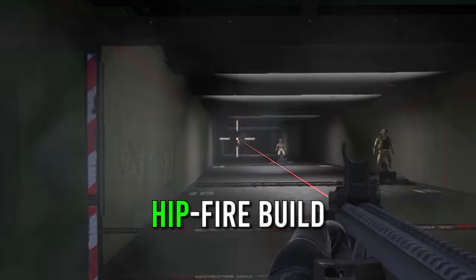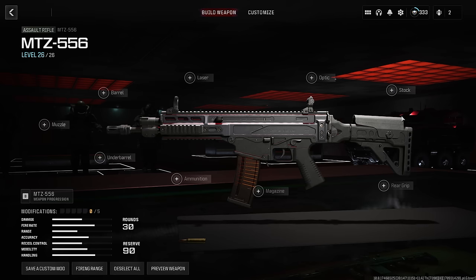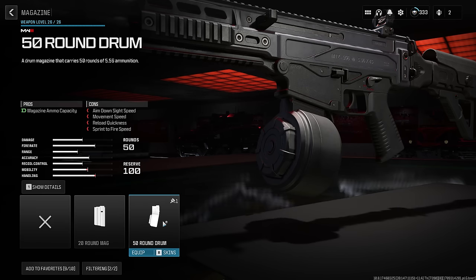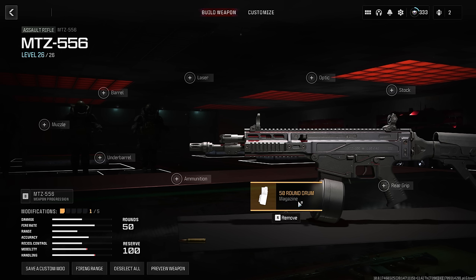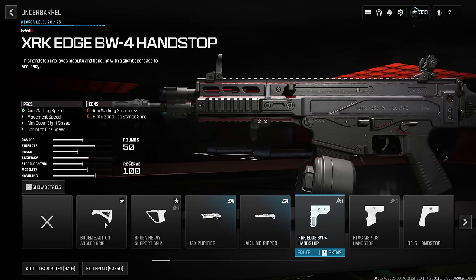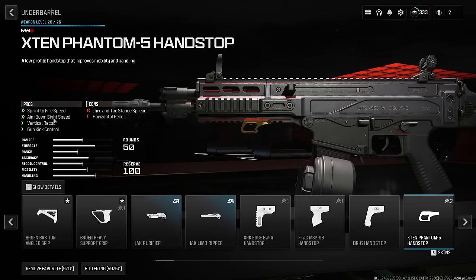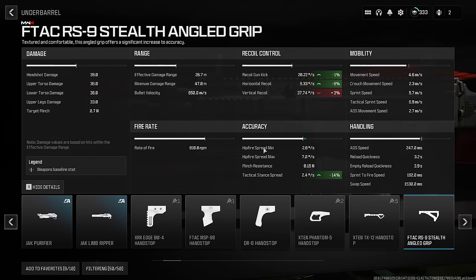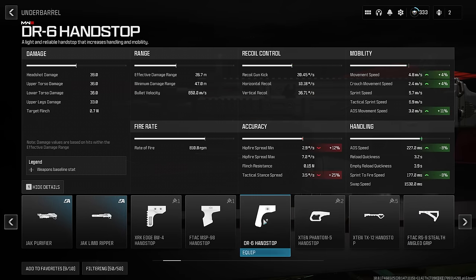Let's start with that really cool hip fire build. Now playing zombies, this is a personal preference of mine — I always start with the biggest clip or magazine that I can find. It does take an attachment slot but it helps that damage per second last a little bit longer. Focusing on hip fire, let's take a look at our under barrel and see if there's anything that helps hip fire. You could hit the show details button and see specific numbers, then scroll through looking at hip fire spread minimum and maximum and tac stance spread.